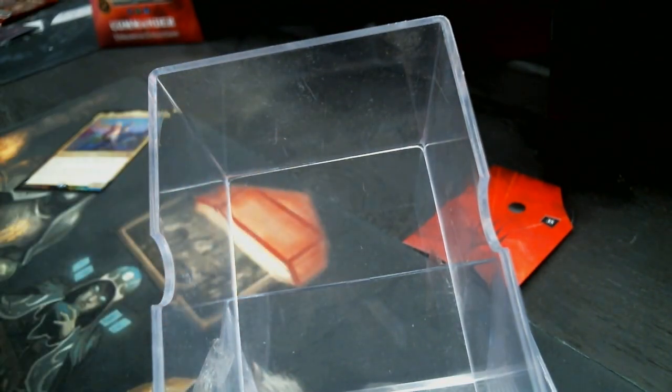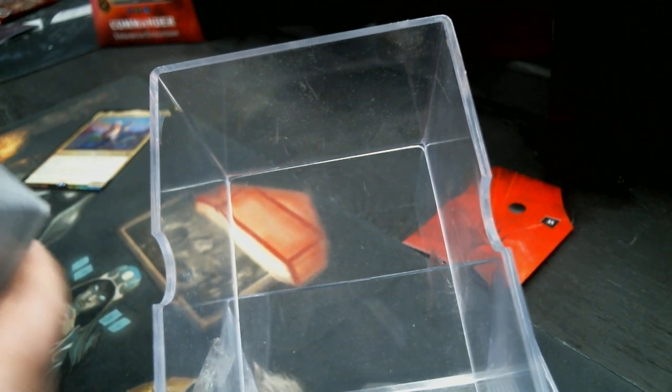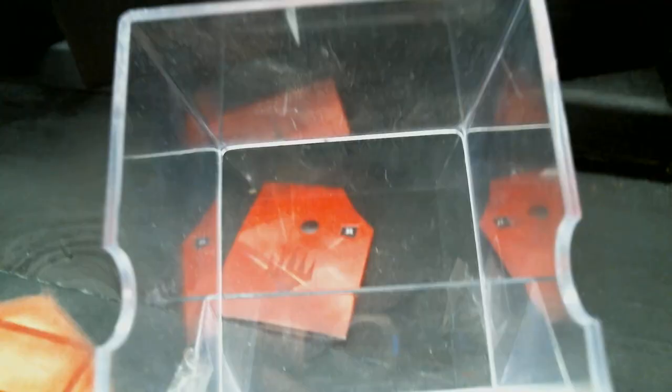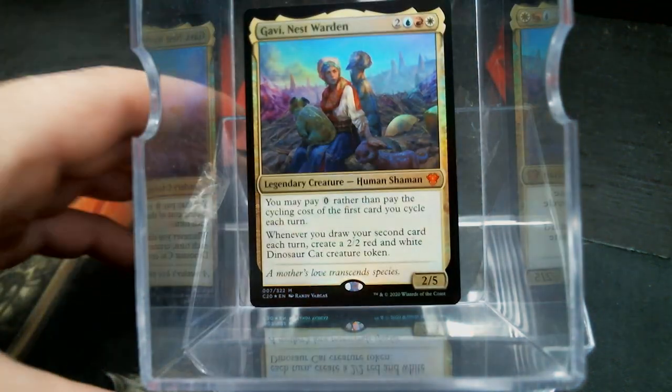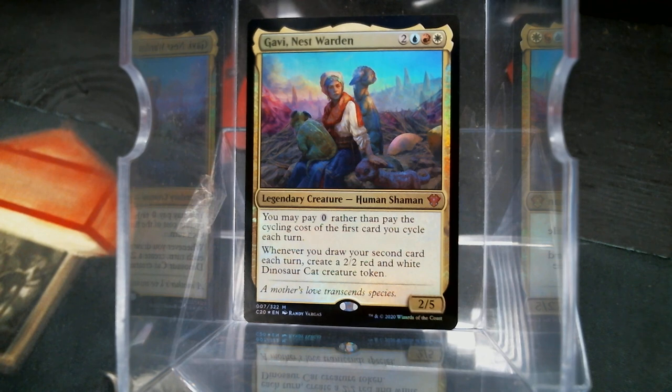So we have got Gabby Nestwarden as the face card. Now Gabby is our blue, red, white — a Jeskai commander. You may pay zero rather than pay the cycling cost of the first card you cycle each turn. When you draw your second card each turn, you get a Dinosaur Cat token.